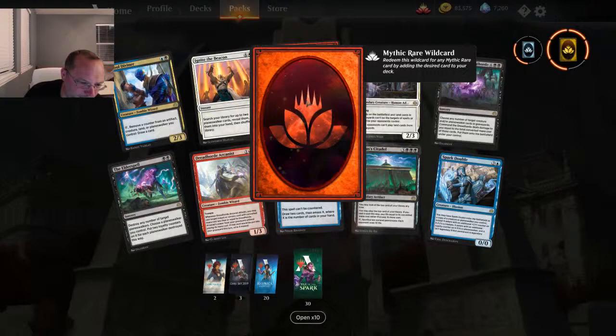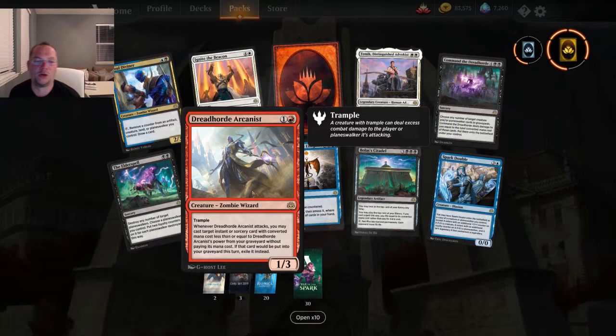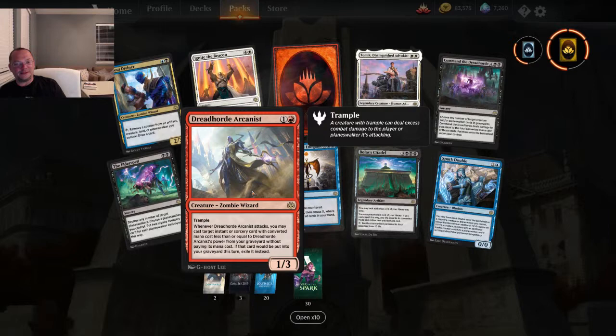The Elder Spell — two mana, destroy any number of target planeswalkers. Choose a planeswalker you control and put two loyalty counters on it for each planeswalker destroyed this way. Holy smokes, that's good. Dread Horde Arcanist — two mana, 1/3 trample. When it attacks, you may cast target instant or sorcery spell with converted mana cost less than or equal to Dread Horde Arcanist's power from your graveyard without paying its mana cost. If that card would be put into your graveyard this turn, exile it instead. That is going in red decks.